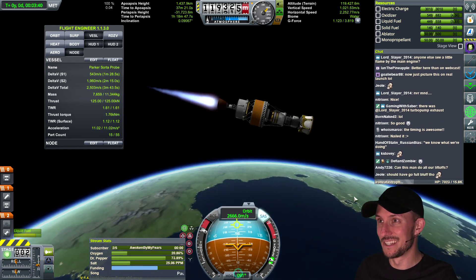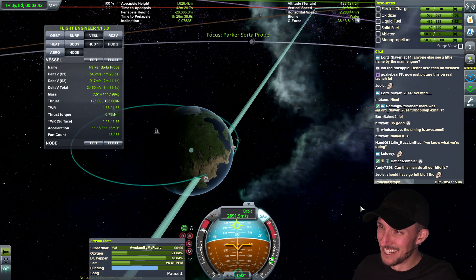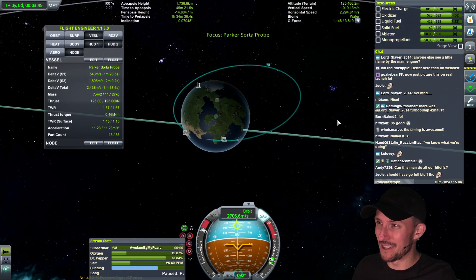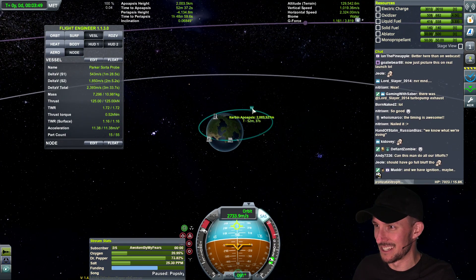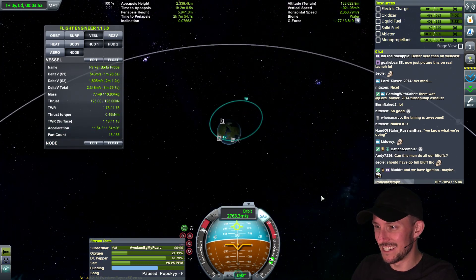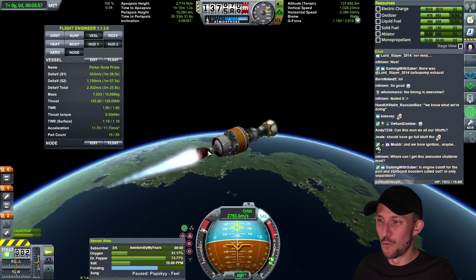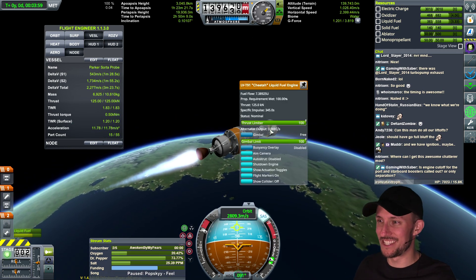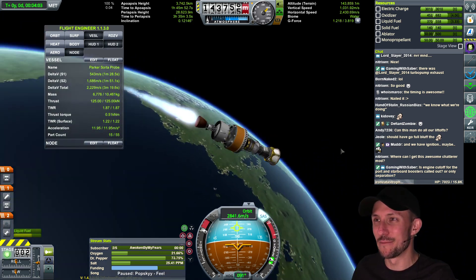I'm going to try to fly this a little differently — give it a slight downward pitch so we don't get quite as much apoapsis but still get the acceleration. At some point this is just going to kick us out of orbit. We've already got an apo that's getting close to a GTO. This thing really hauls. I'm very impressed with your rocket design. We may have way too much thrust in this stage.